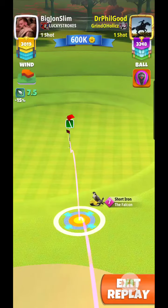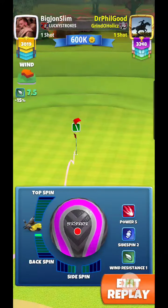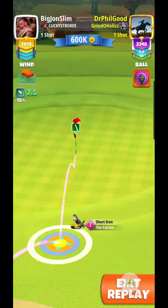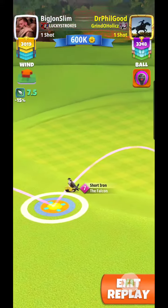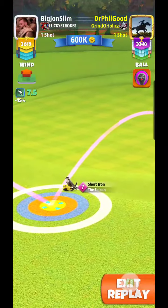So now I'm looking at 7.5 mile an hour crosswind here. Going at it with the Falcon number 7 — really good club to have. And just a hair over two bars backspin, a hair right side spin. And given how close I am, I'm only going to pull back three rings.